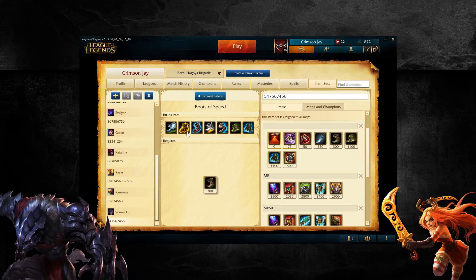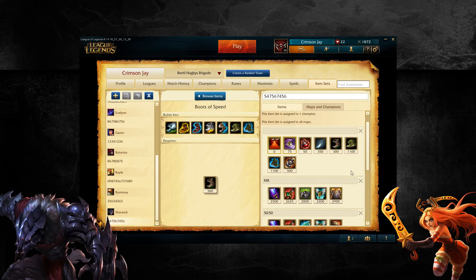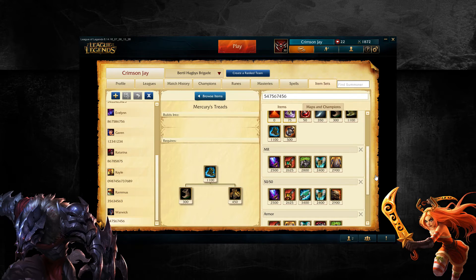As far as what's viable goes, you can literally buy any boot on Warwick. I've even seen people go Sorcerer's Shoes — by the way, that isn't a bad option, especially if you go Gunblade, but I'll talk about those builds later on. Berserker Greaves I wouldn't get ever, but pretty much all of the other ones are literally almost equally good. It's just a question of personal preference. I like Ninja Tabi for armor and Merc Treads for anti-CC and magic resist.